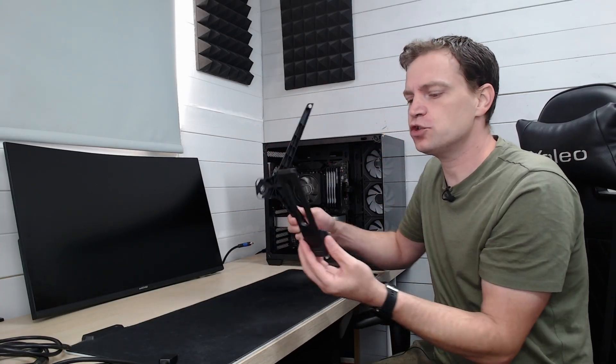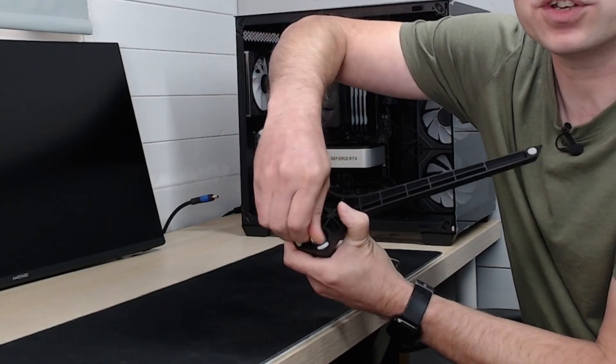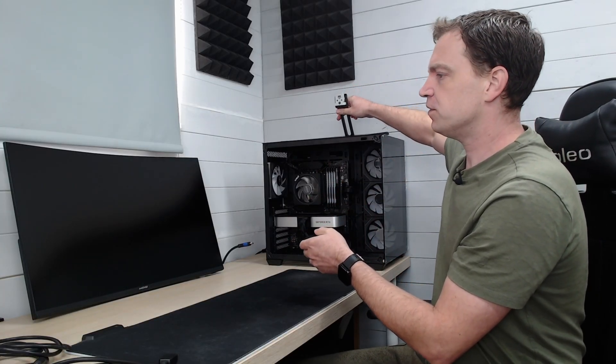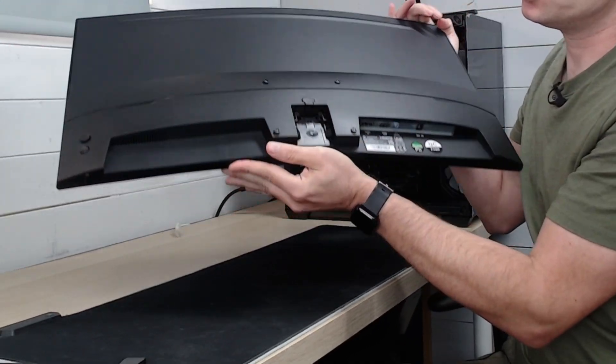Once you've found some desk space, we need to build the monitor first. Most monitors come with their own stands, though you can get different desk-mount stands. I'm going to use the stand that came with this monitor — it comes in two pieces: the base and the upstand where the monitor clicks on. All we need to do is insert the upstand into the base, then use the thumb screw on the bottom — you can use your hand or a screwdriver. Tighten that up, then grab the panel, flip it over, and you'll see a slot in the back where the stand clicks in.